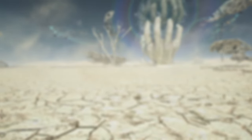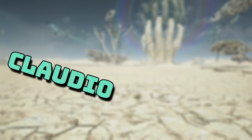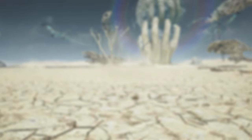Hey folks, hope you're doing well. For today's video I'm going to be overviewing three characters that have been updated with the new 1.05 update in Tekken 8. Those three characters will be Claudio, Kazuya, and Yoshimitsu. The reason is because these are the characters I like the most right now, and I've already reached Bushin with Claudio, Tekken King with Yoshimitsu, and I'm currently working on reaching Bushin with Kazuya next. So let's get into exactly what they changed with these three characters.